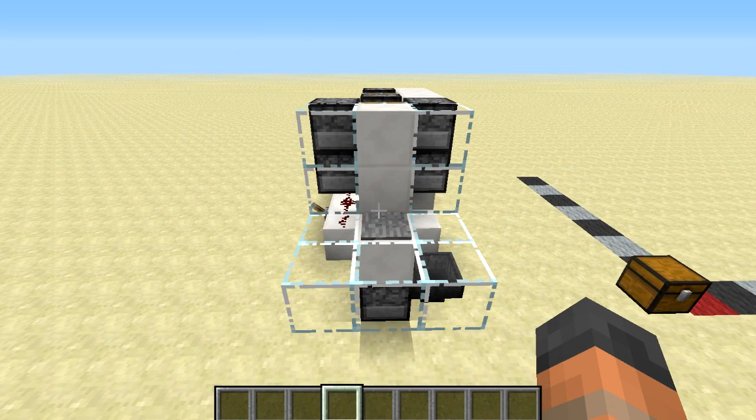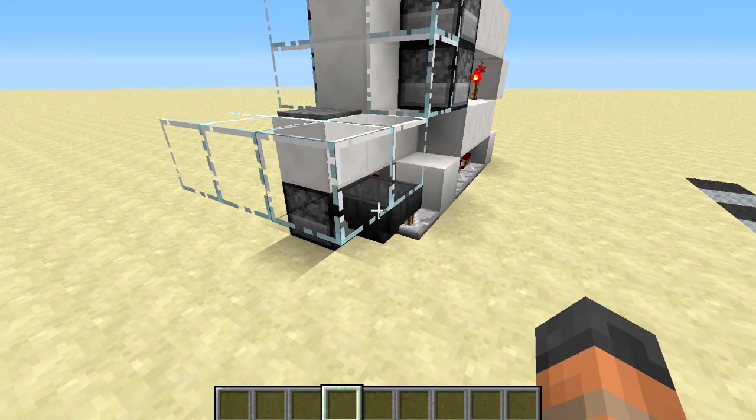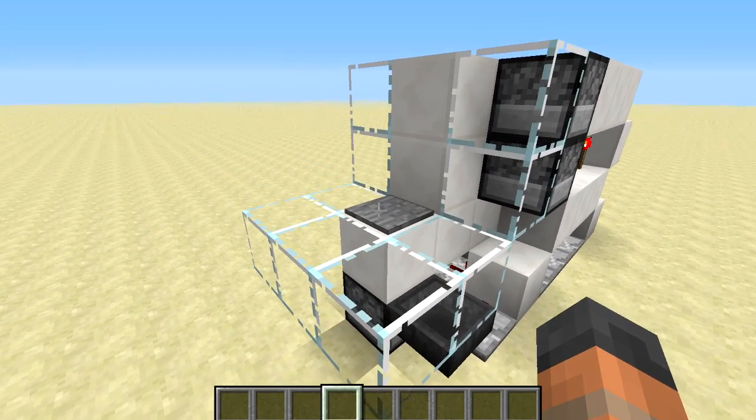Before we start the tutorial I want to show you the double extending piston with a little more detail and also correct an error I made in my explanation. I said that the item would be moved into the hopper here and it would stay there until this pressure plate becomes unpowered.